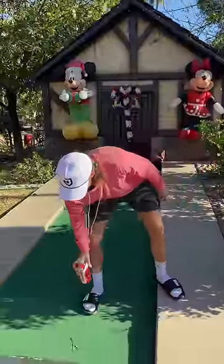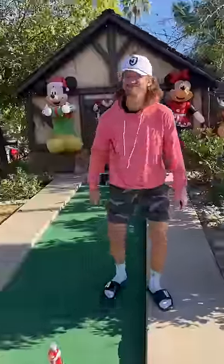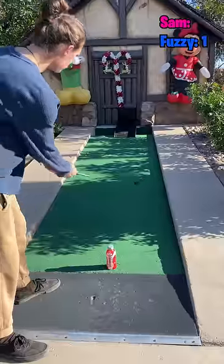In today's mini golf match, you can place the body armor light somewhere in the other person's way. It just has to be at least one foot back.